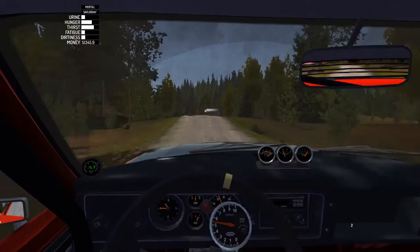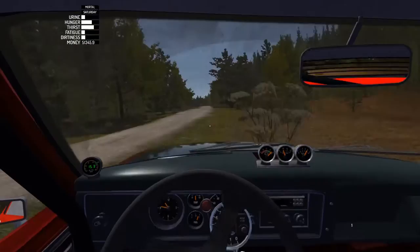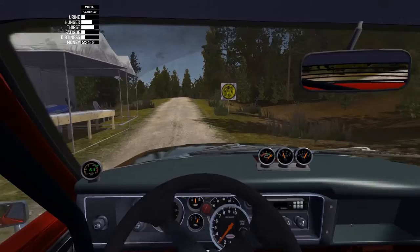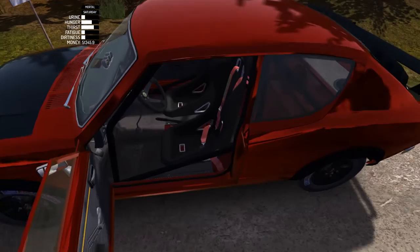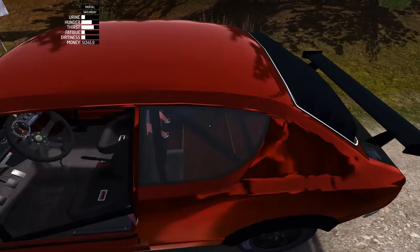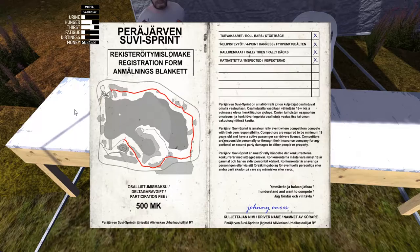Every Saturday at 10 in the morning, you'll be able to participate in a little rally time trial. This is a great way to make 5,000 marks and is actually the only fun way to make money in the game. Make sure you have all the parts required for your car, such as the racing harness, bucket seat, rally tires, roll cage, and make sure everything is inspected by the inspector. Then you'll be able to participate in the rally race.